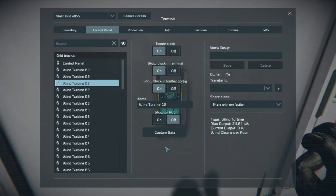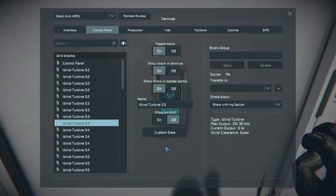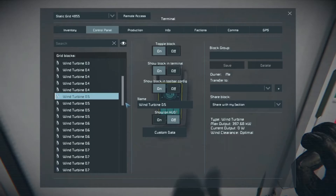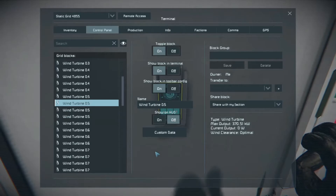This is the middle one probably, but you can see it's getting better here. These wind turbines are even better. D4 is even getting better, and with a distance of four, five is also still getting better — five is apparently better than four. Here you can see it perfectly: 397 for the outer ones and 370 for the inner ones. D6 is still getting better.